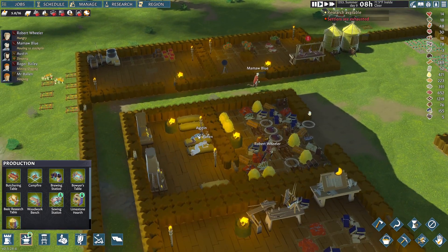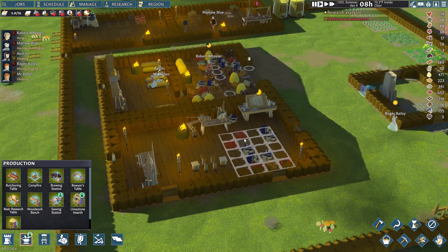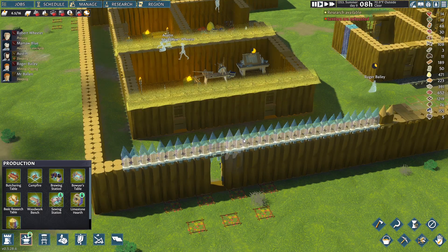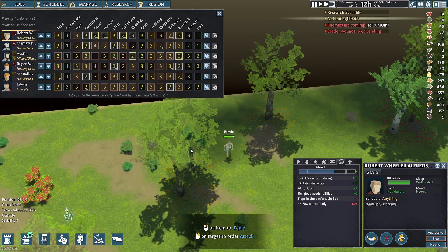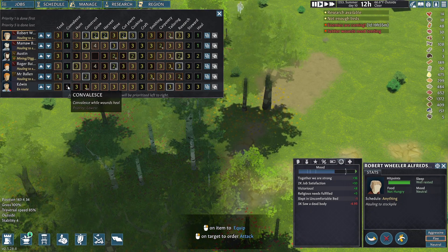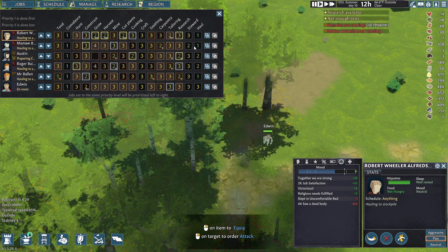Hauling to stockpile, okay. I think we have to expand this base — or actually, why don't we make a second floor on top of this and take out the roof? Oh, we got a new settler! Let's bring him in. Settler's wounds need tending — that shouldn't be a problem. What are you good at? Oh good, a construction person — we'll put you on construction. That's great.